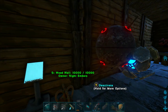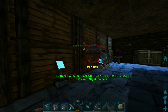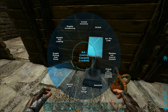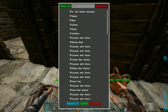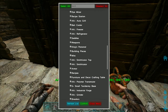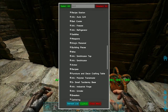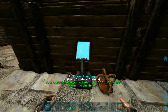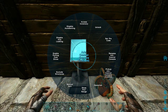Now that you've got all of that set up, there will be an issue with things pulling from structures that you don't want pulled out of. So you're going to hit exclude structures right here, and you're going to check mark everything that you don't want pulled out of. Like I don't want things taken out of my smithicator if I'm trying to make stuff — so I have a check mark. Then hit confirm and close menu.